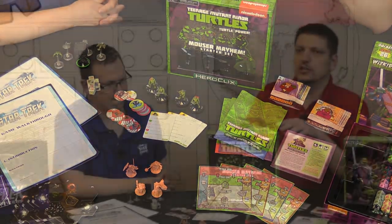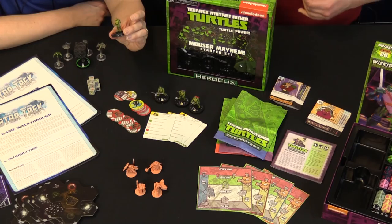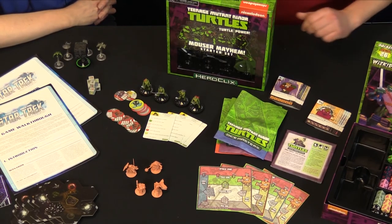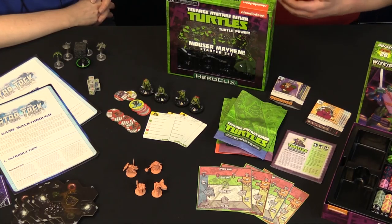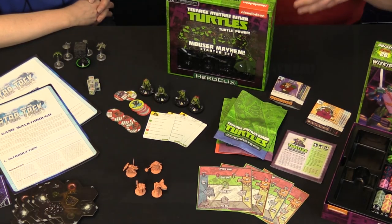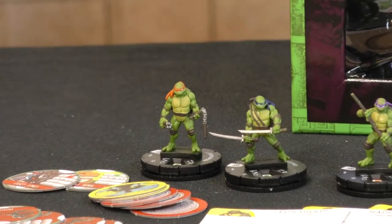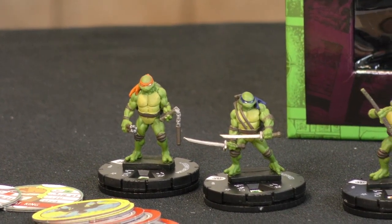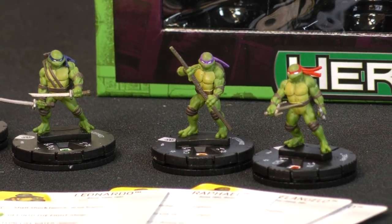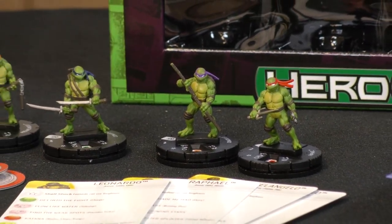This functions as a starter set for Heroclix. It has a core rule book, the four Turtles you can play, object tokens, and a map. It also has some scenario gameplay along with a truncated rule system that focuses on what you'll encounter in this box. The core rule book is there for players interested in learning the full game of Heroclix, but the scenario rule book and truncated rule set just focus on what you'll see in this box — almost an intro set for Heroclix in general.